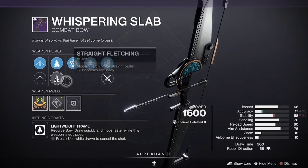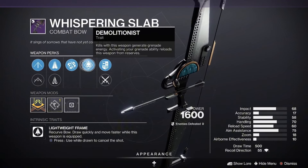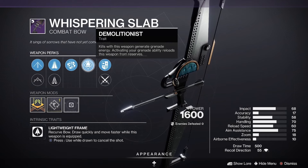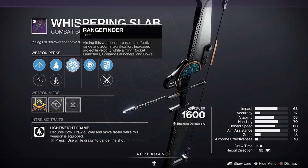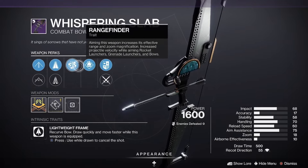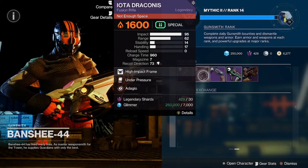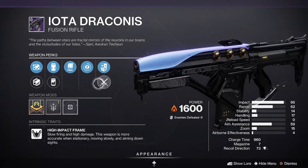As far as perks go, wouldn't do this with the Whispering Slab. Probably would say Demo and Archer's Tempo would be a better perk combo for this particular bow. So wouldn't go with that. Iota Draconis coming in with Adagio and Under Pressure.